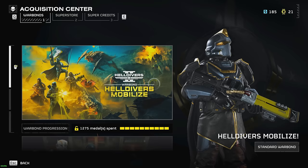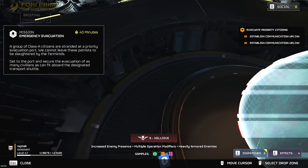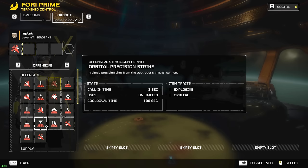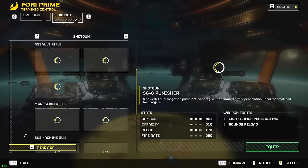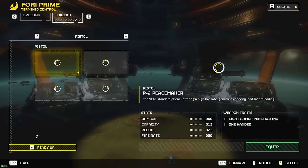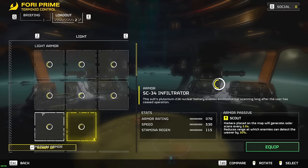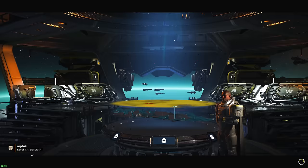And for stratagems, we'll be using only stratagems that you unlock at level three or below. So I'm gonna be spawning right on top of this side objective, and we'll be bringing the Eagle Airstrike, Orbital Precision Strike, Cluster Bomb, and the Expendable Anti-Tank. We won't be bringing any booster, and we'll be using the Punisher, the Peacemaker, and the frag — all achievable within one to two hours of starting your Helldiver adventures.